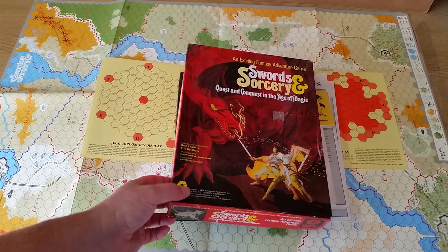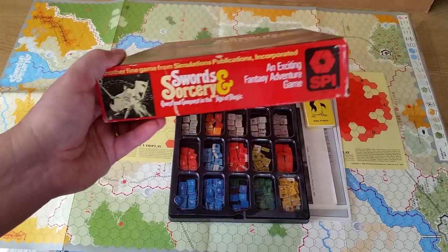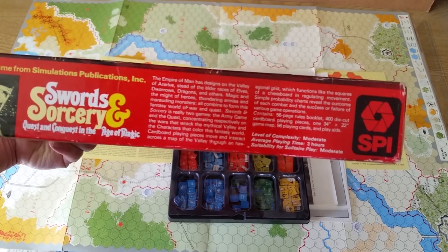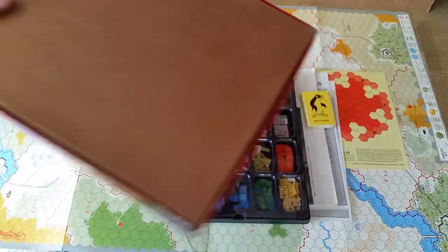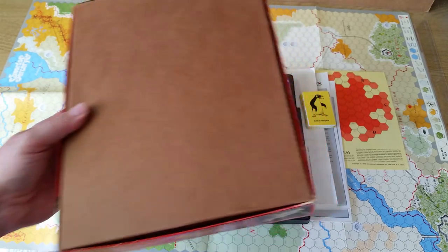It comes in an SPI box, about a 2-inch size box. The box lists moderate complexity, 3 hours play time, and moderate solitaire suitability. Interestingly, there's no advertising on the back of the box.